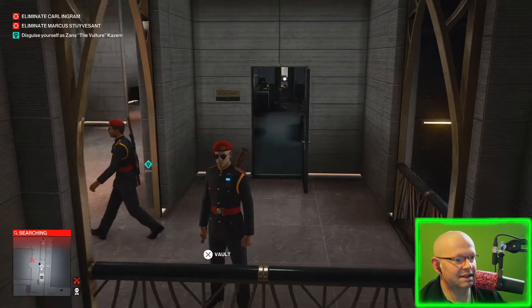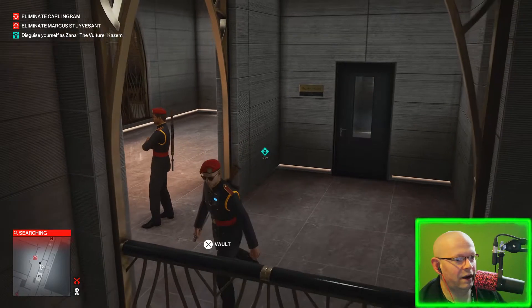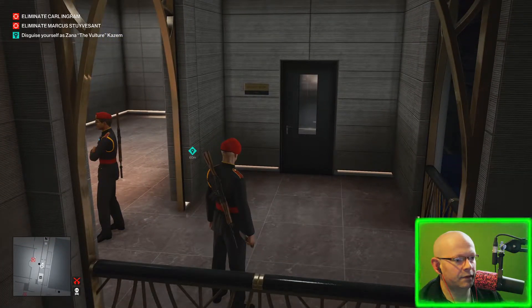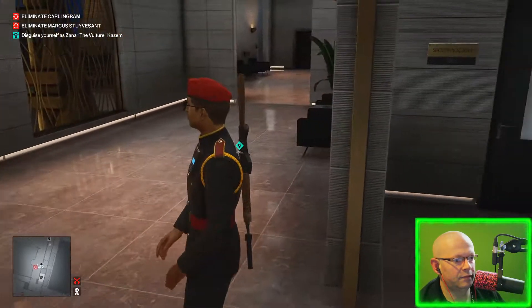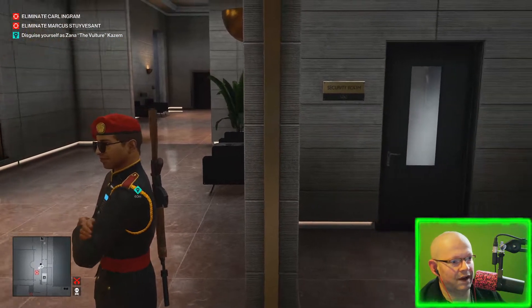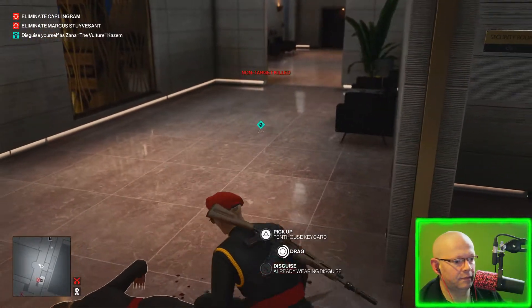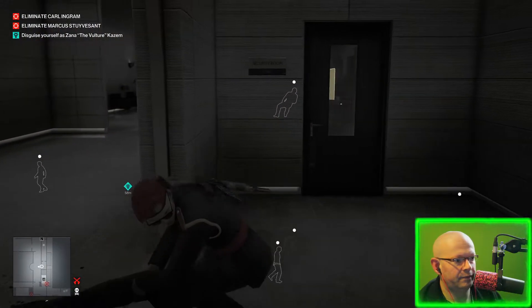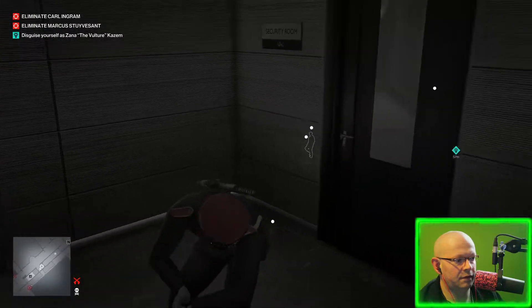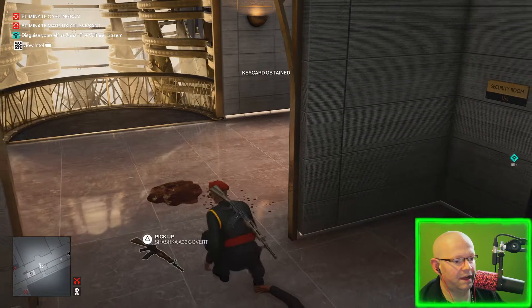This guy is just going to stand right around there. We're going to wait a moment before he turns around. Make sure you use your instinct often. Now there's a key card here that's important to grab — the penthouse key. Go ahead and grab that.